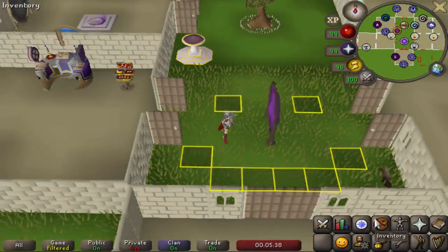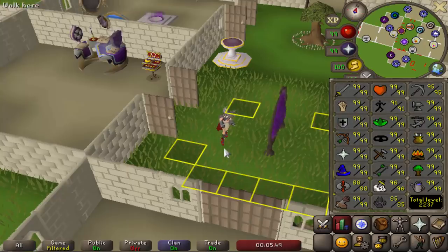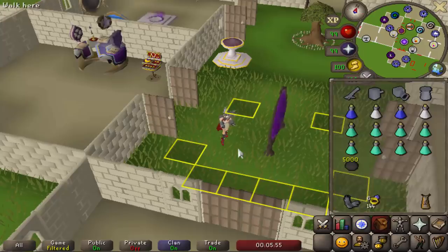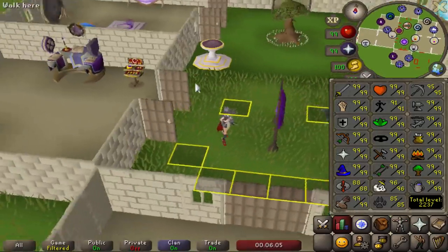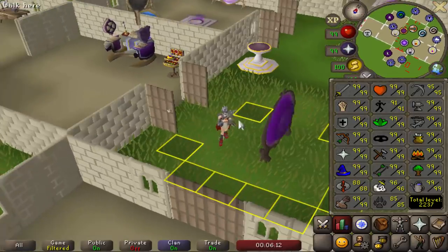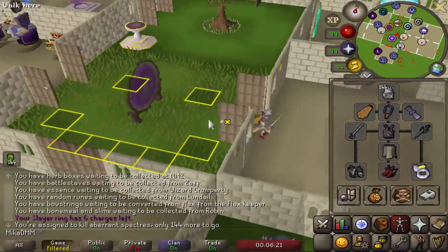Hello, hello beautiful people, welcome back to a brand new video. Today we are finally going to start going for 99 Slayer on our main account. As you guys know, I'm slowly working towards maxing my main and my Iron Man at the same time, and it's about time we get this 99 Slayer out of the way. There is also a new Slayer monster that came out — the Basilisk — and I want to experience a lot of the new things as well. We're gonna do a bunch of tasks, hopefully get some Basilisks, perhaps get that Basilisk Jaw — currently going for about 20 million — and just have a bunch of fun. We're gonna start off killing Aberrant Specters, so let's go ahead and do that.